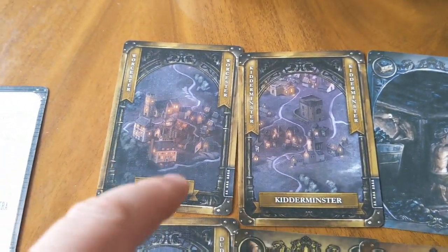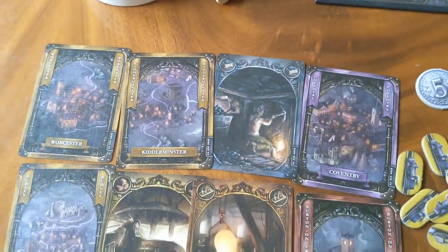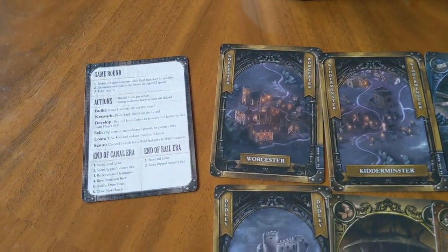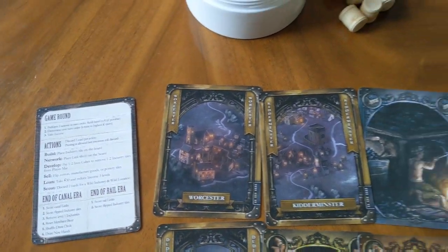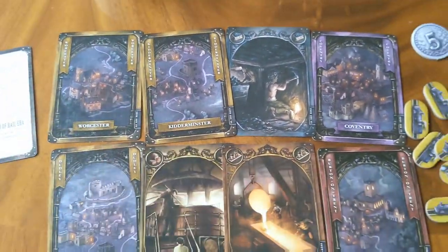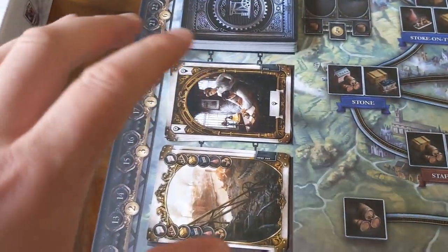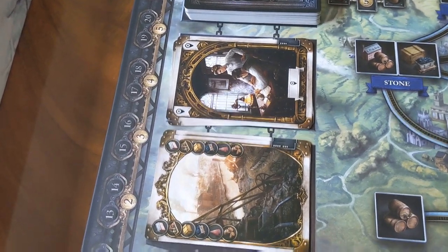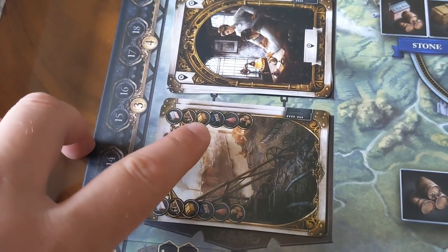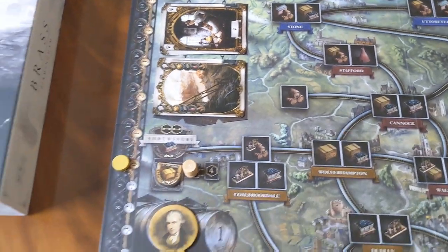So even if it's not in my network, I can discard a Worcester card to build in Worcester. The first action you can take is scout — if you're not happy with the cards you have, you can discard a couple of them to pick up wild cards, which give you the freedom to do what you want. You've got industry wild cards, which let you build whatever type of industry you want, and location wild cards, which let you build anywhere on the map.